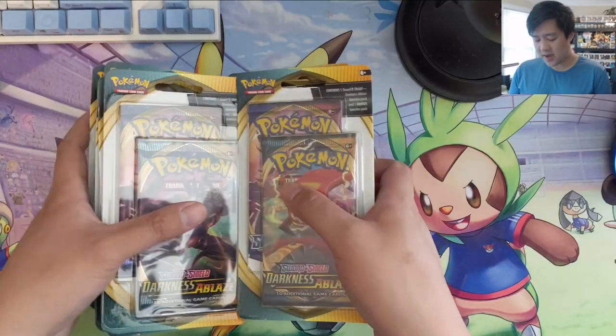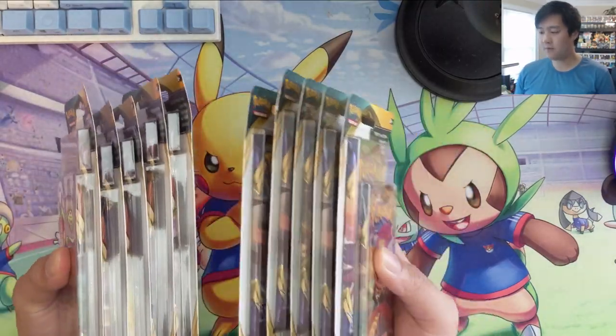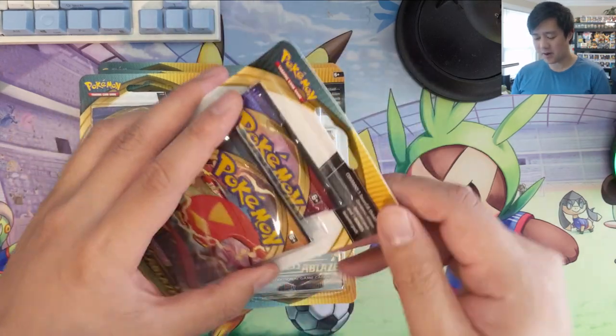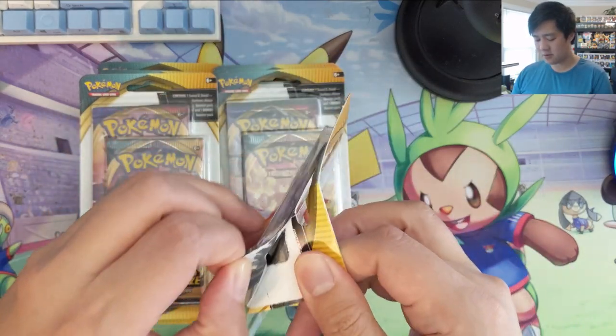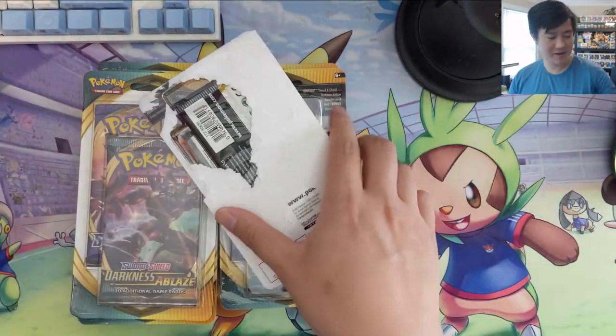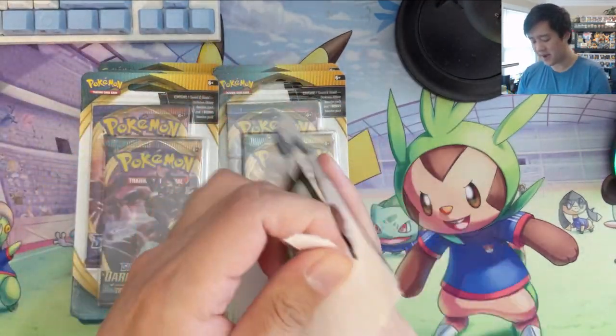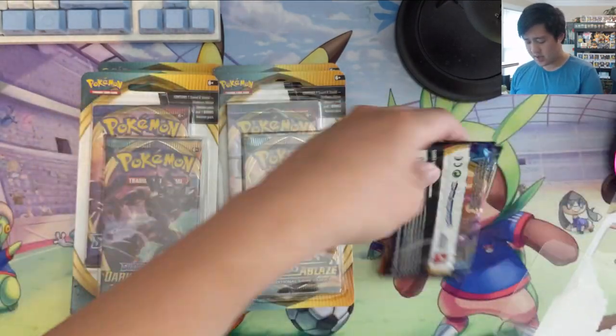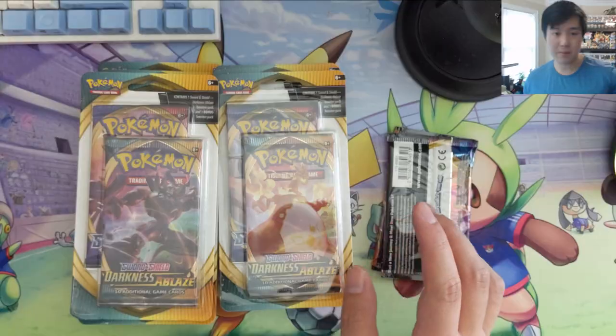What is up, I'm I Want a Turtle and we got another double pack blister break for our patron T. First one didn't go so well, so we're gonna give it round two — hopefully we can do better than last time. But if we completely whiff again, especially on the Darkness Ablaze packs, we'll toss in a couple extra. This will take a little bit to open, I'll be right back.